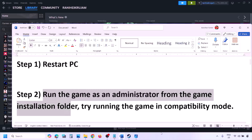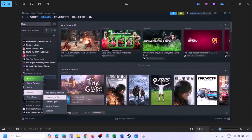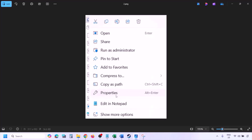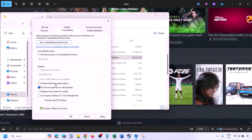The next step is to run the game as an administrator from the game installation folder. Go to Steam, go to library, find the game in the list, make a right click on the game, select Manage, then click on Browse Local Files. Once you're in the game installation folder, make a right click on the game exe file, select Properties, go to the compatibility tab, and put a check on the box which says 'Run this program as an administrator.' Hit Apply and then click OK, then launch the game from the game installation folder instead of from Steam.